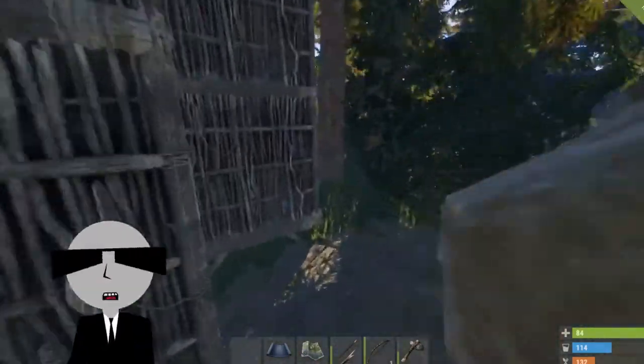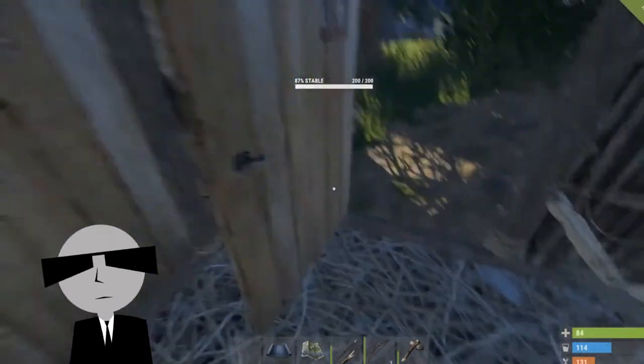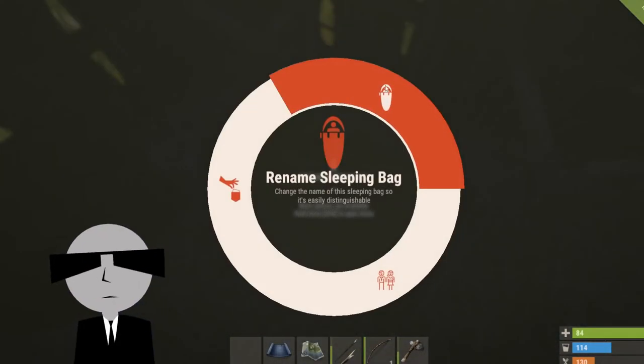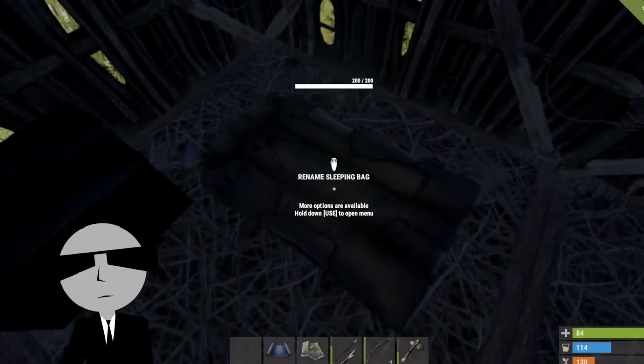You want to name your sleeping bags for your respawn points. I gotta jump up there - that's a mild inconvenience in the build plan. Name sleeping bag to 'house one', in case I build a second house.